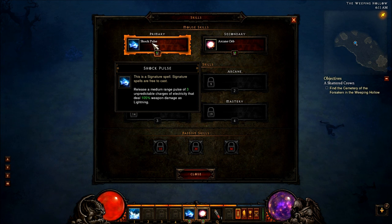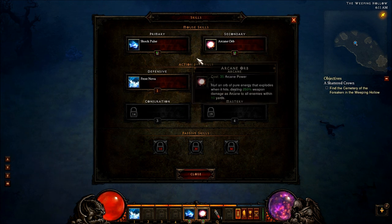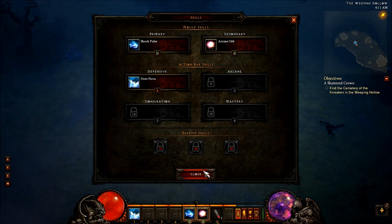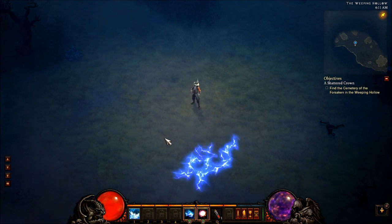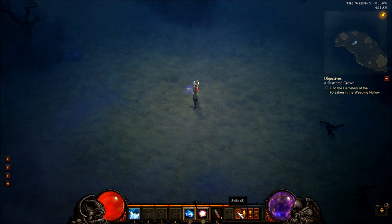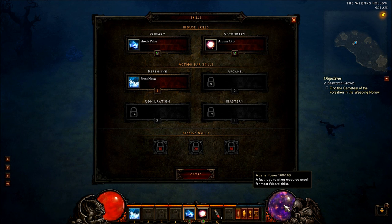Barbarians generate fury with some abilities and then spend it with secondary abilities. Mages have signature spells which don't cost any mana, like my shock pulse here — it doesn't cost anything, so it's my left mouse button. My right mouse button then becomes arcane orb, which is very powerful and costs 35 of my arcane power.